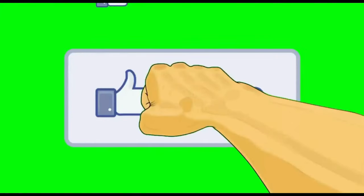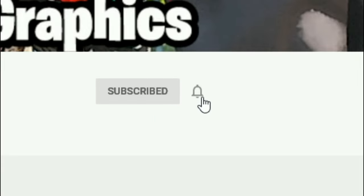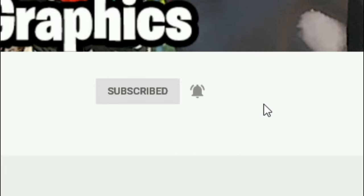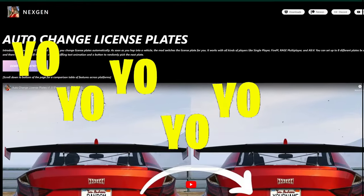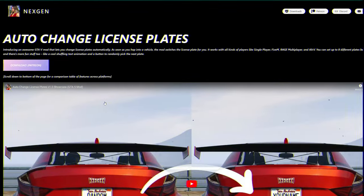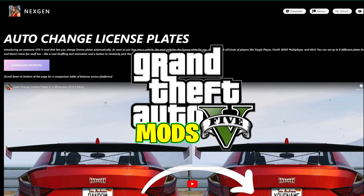Everybody subscribe to the channel if you haven't already — go ahead and click that red button right there and also click that bell for notifications and select all. It's Games and Graphics, and we're back with another GTA 5 mod tutorial for you.